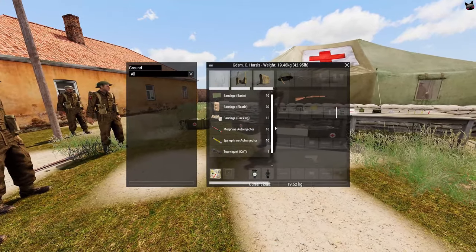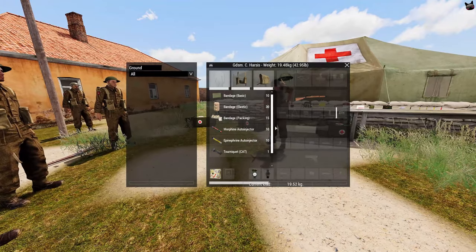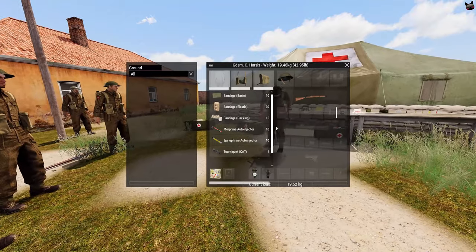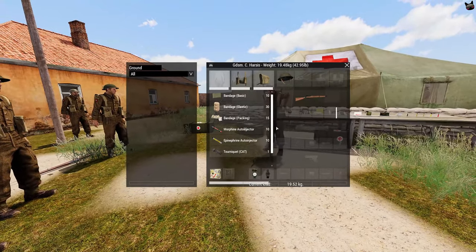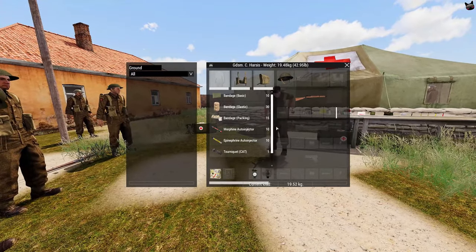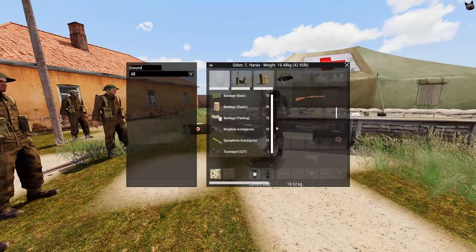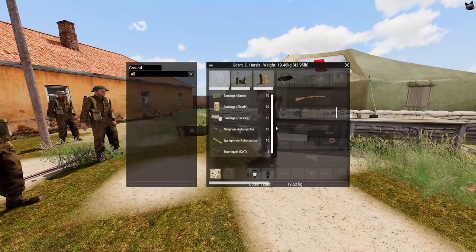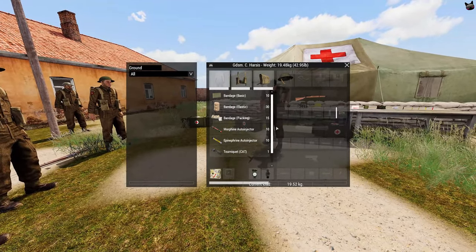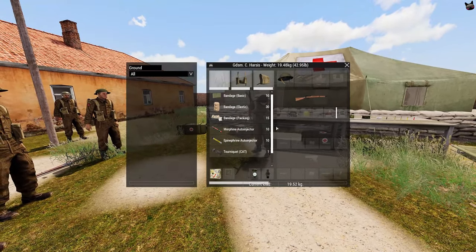Then we have the tourniquet. The tourniquet is an emergency appliance that restricts all blood flow to a limb. It can only be applied to your limbs — both legs and both arms. Can't be attached to your head, otherwise you die. Can't be attached to your chest because it's too small. Only for the limbs. Always remember to remove a tourniquet after the patient is patched up, because otherwise your limb will become necrotic and fall off — it doesn't have any blood flow.